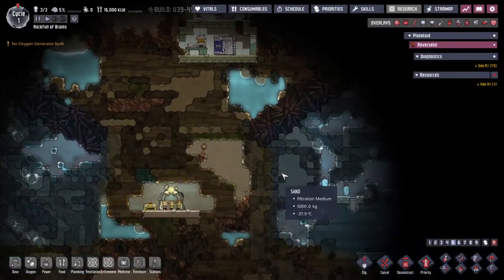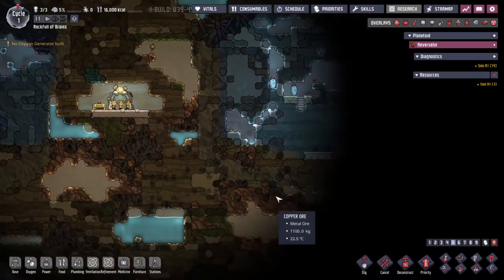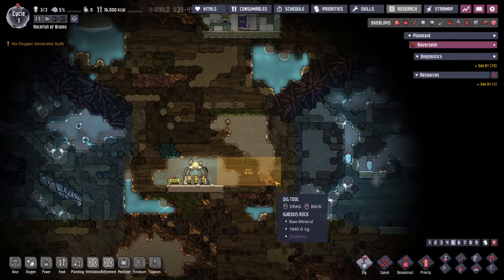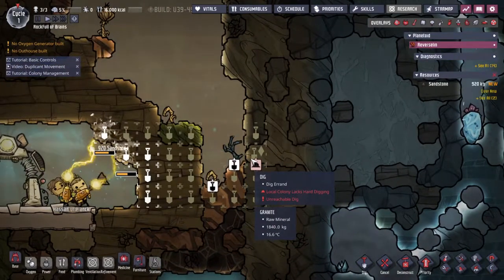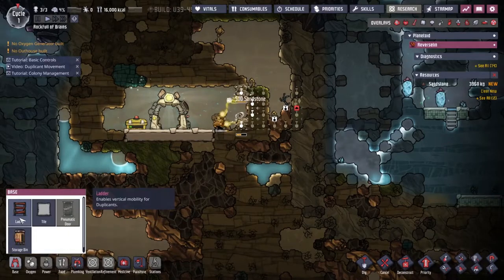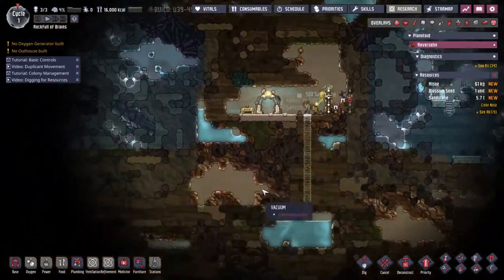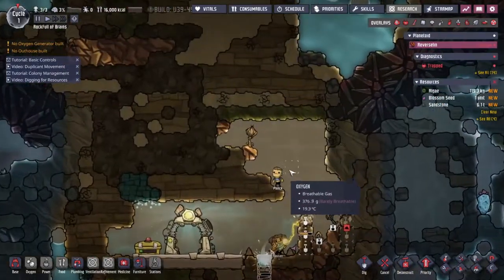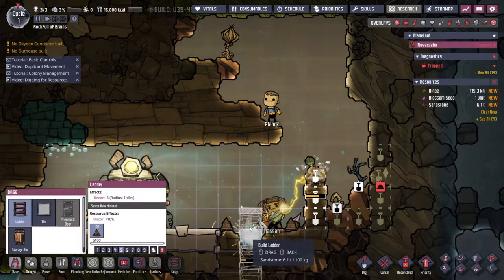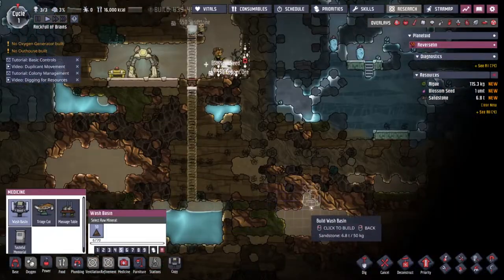Looking around — oh man, this is not the best start. We've found the teleporter already, that's pretty good. But the amount of water just lying around here is not great. I'm going to make a little water pool down here, which means the toilets will go on this side. Unfortunately there's a bunch of granite that we do not have a colonist capable of digging, so we're going to have to do something about that. First calls on my agenda: toilets, water, somewhere to sleep, and food.